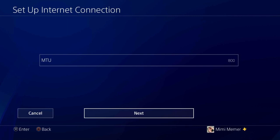Then choose standard for all the next settings they ask you for, and then test the connection. It should be fine.